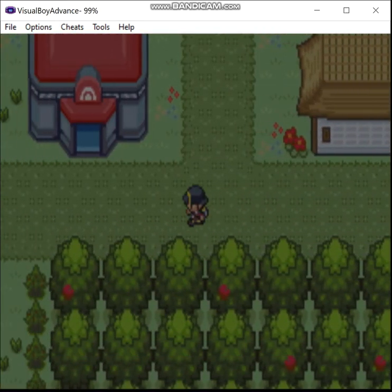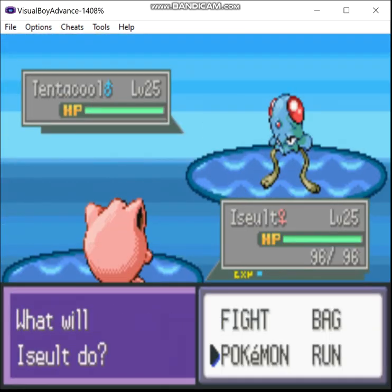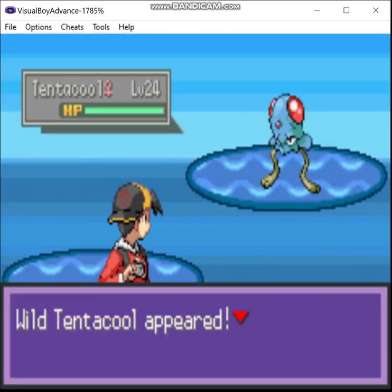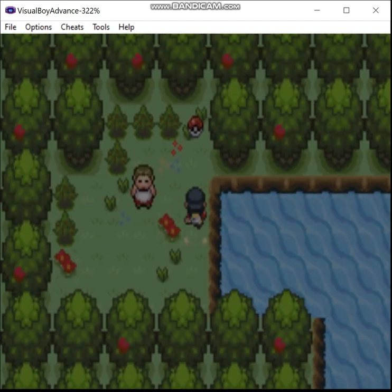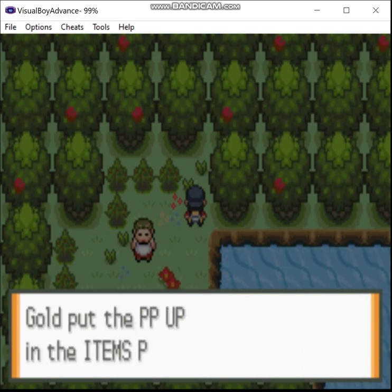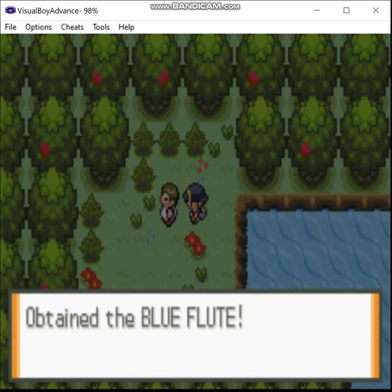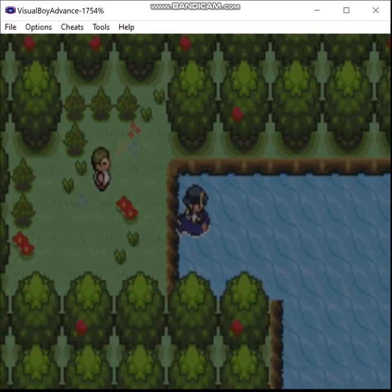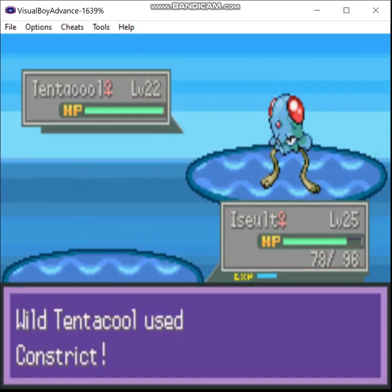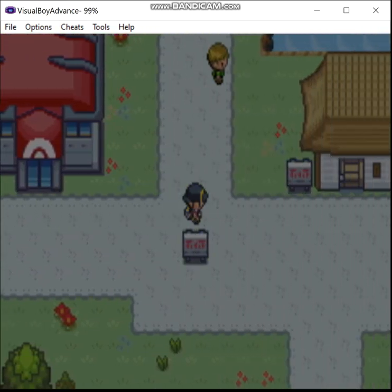Now we're actually going to be heading down towards Violet City. There's a PowerPoint up — always helpful. And this guy right here has a Blue Flute. The Blue Flute actually has multiple uses, but they're mutually exclusive. You can keep it in your bag to always have a way to cure sleep, but on the other hand it can also be used to make certain Pokémon appear. We'll get to that later.